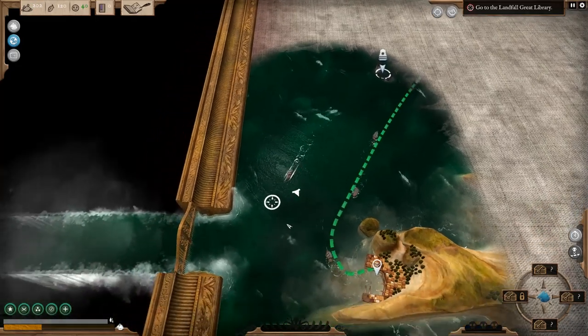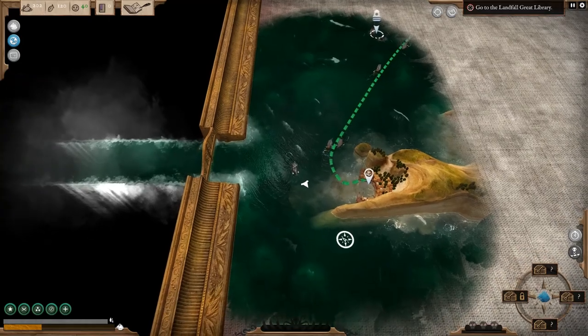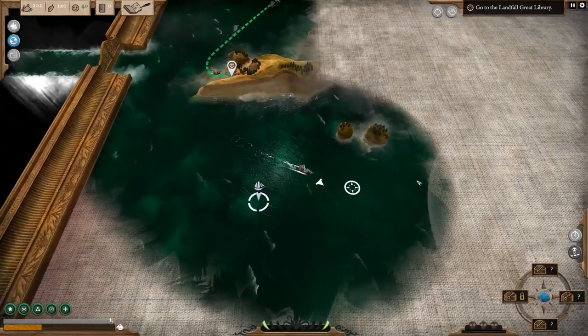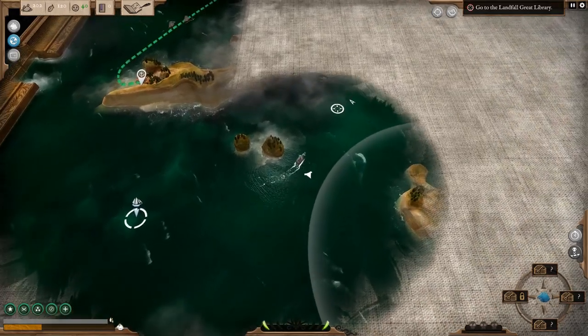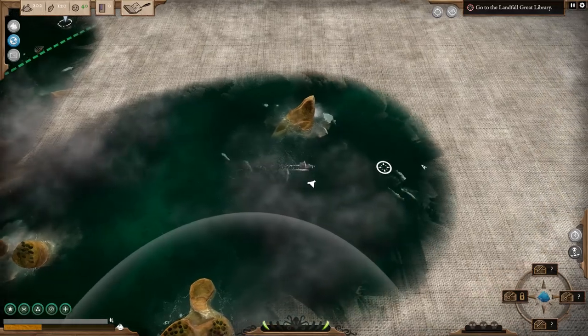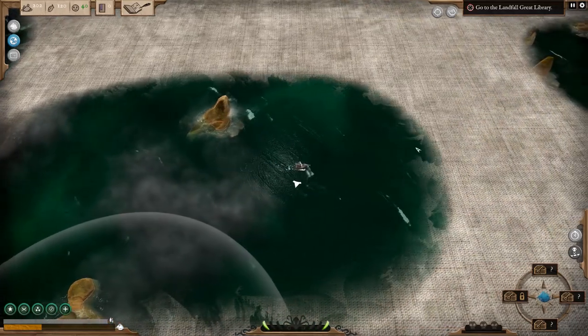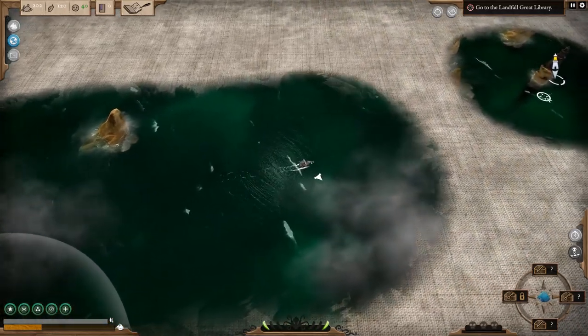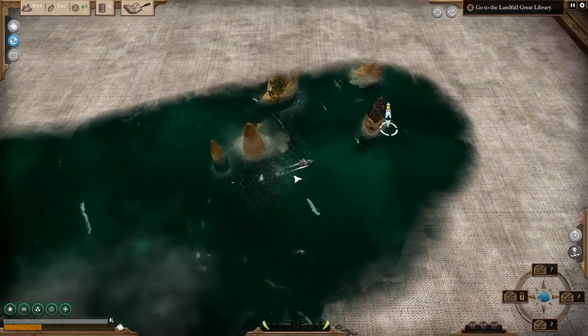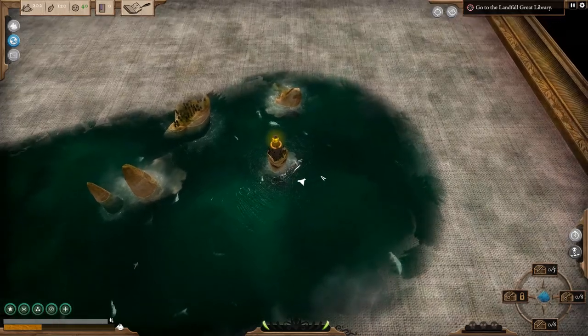Abandoned Ship is a game I featured on the channel in a previous video quite a while ago, when it was in early access. You are on a ship, you have a crew, you sail around and run away from cultists. It's now classed as finished, so I thought I would check it out.